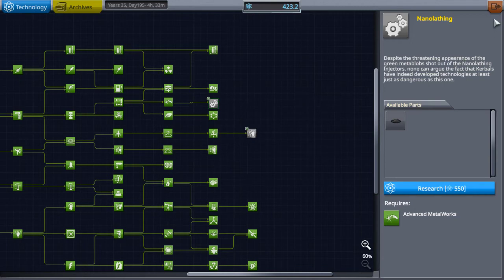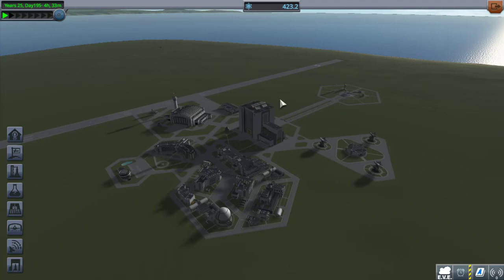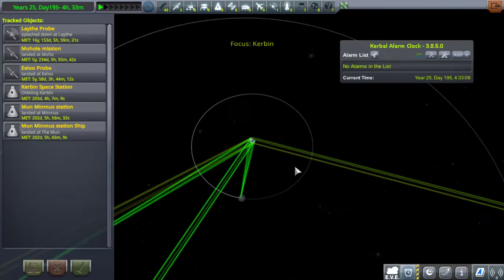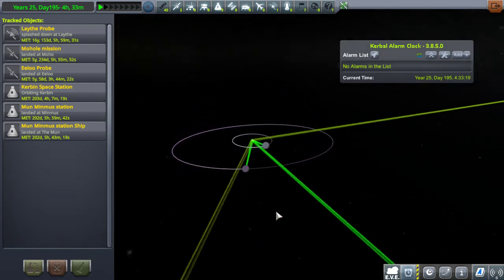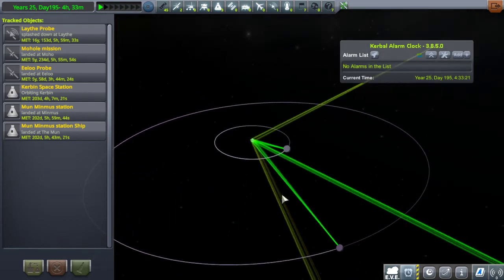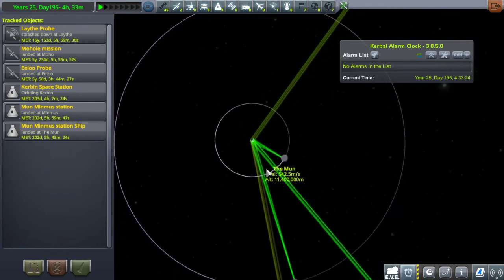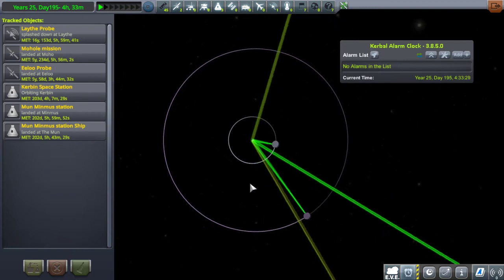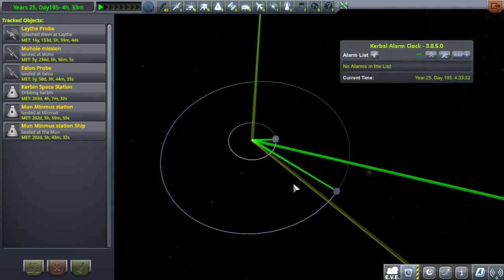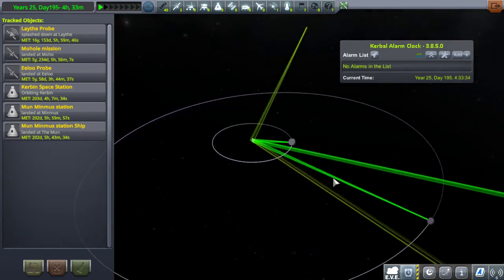Voilà. Sur le principe, en fait, il faudrait que je fasse un petit dernier time warp, que je récupère des points de science et que je termine mon arbre de technologie tranquille. Donc, bref, c'est terminé. La mission, le but, c'était d'envoyer un labo de recherche en un seul lancé : un labo sur Minimus, un labo sur Mun, pour récolter des points de science. Ça, c'est fait.